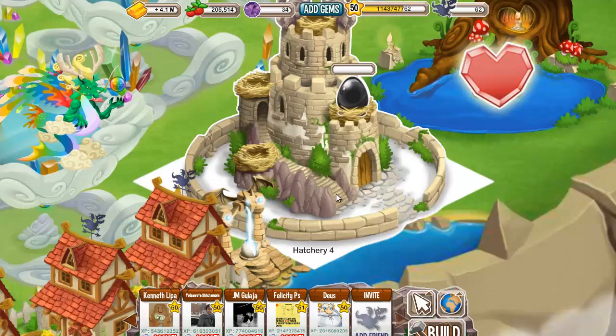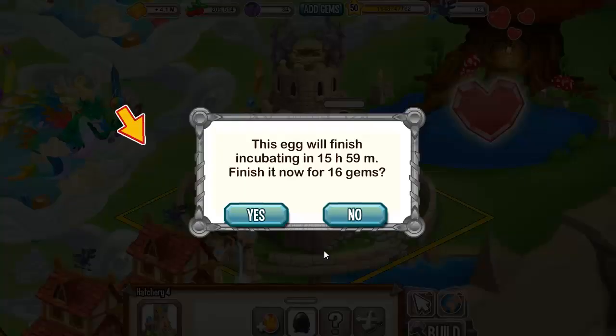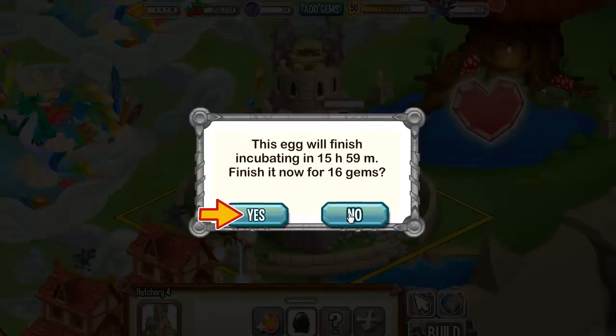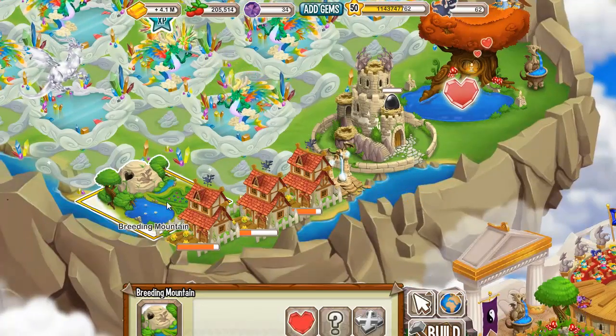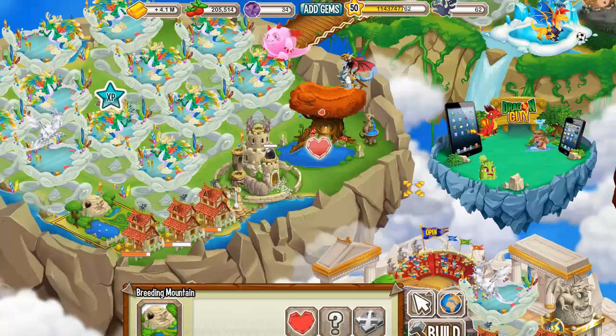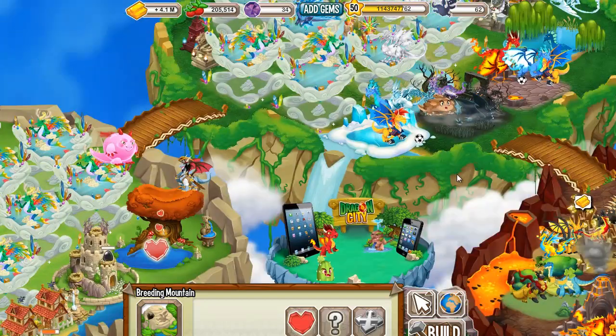And we got the Petroleum Dragon, guys. That's awesome — the egg will finish incubating in 16 hours. So if you want to get the Petroleum Dragon, you have to breed Zombie Dragon with Blizzard Dragon, and you have a very good chance of getting Petroleum Dragon.